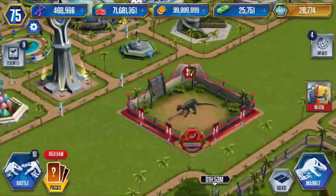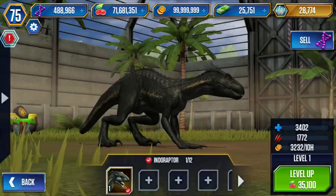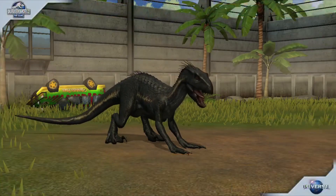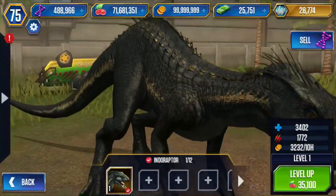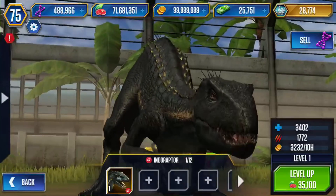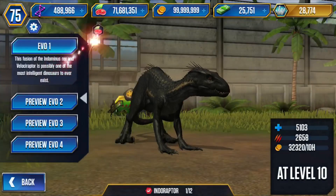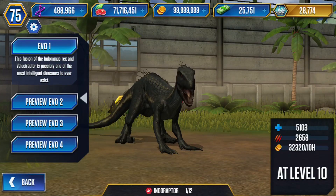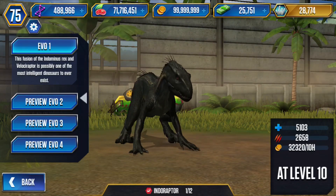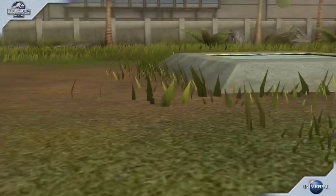Let's just zoom in on the paddock real quick. Indoraptor — how much is he worth? 40,000. Oh, look at his face and everything. Let's look at the facts we get. Let's get that food. This fusion of Indominus Rex and Velociraptor is possibly one of the most intelligent dinosaurs to ever exist. Let's feed it.